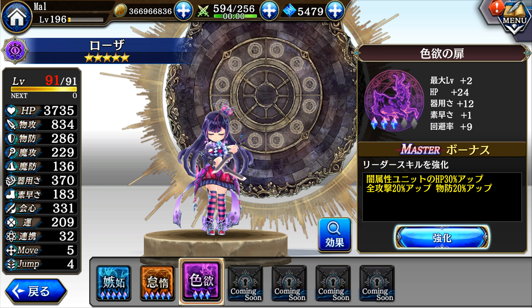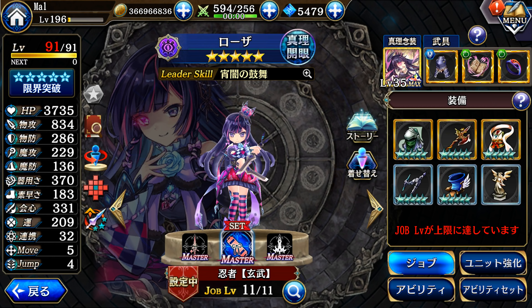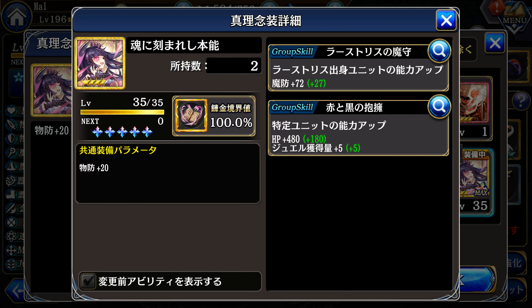We leave Gate 3 at 3 for the extra 1 speed and 9 evade. She's not an evasion unit, so there's no reason to take it to 4 or 5. Now let's take a quick look at her gear setup for Nenso. She has her own Nenso, and it gives her 480 HP when it's max limit break and 5 jewel gain.